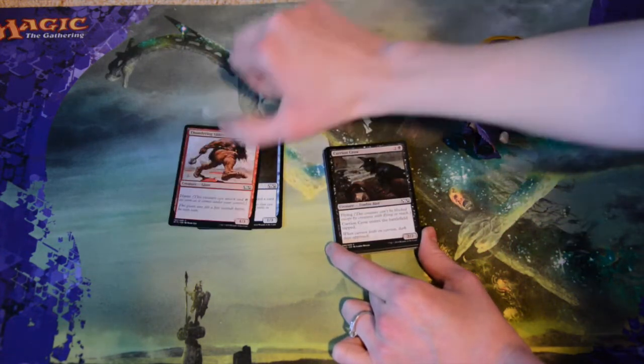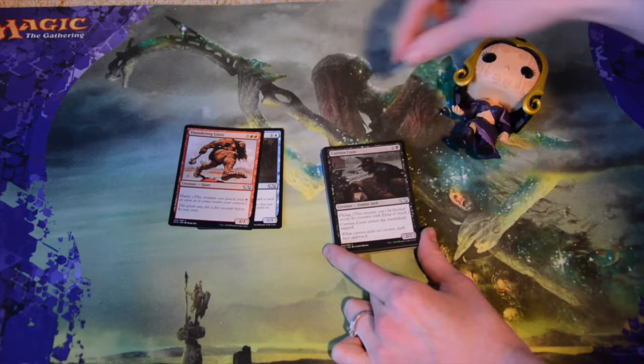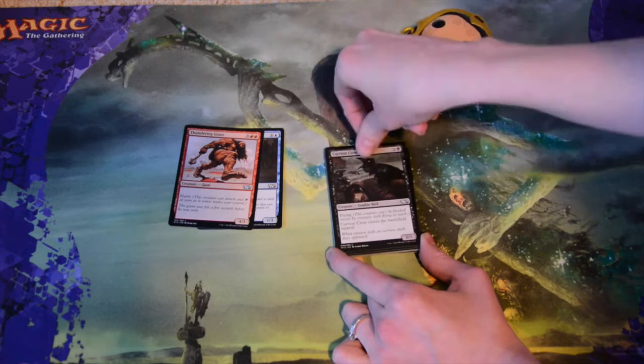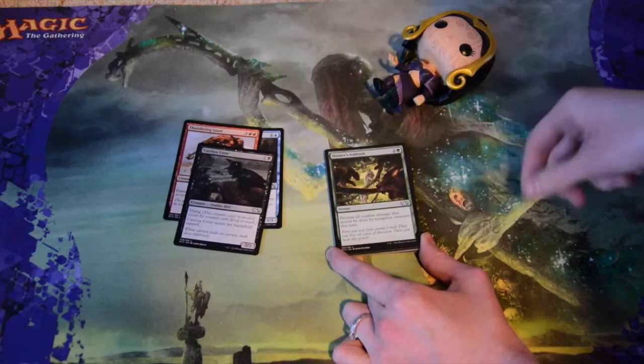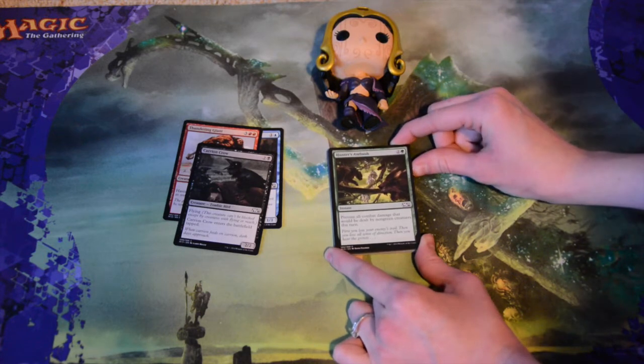Carrion Crow — three mana for a 2/2, it has flying and it enters the battlefield tapped. That's okay; flying is nice.